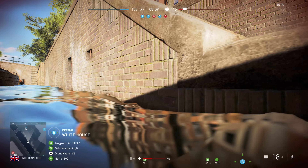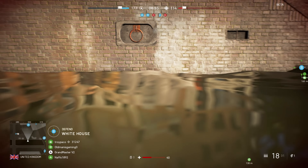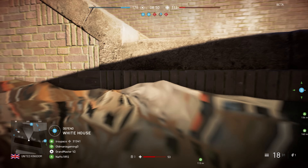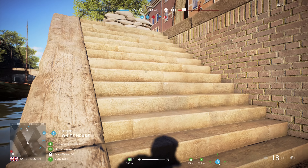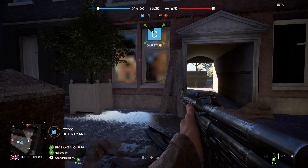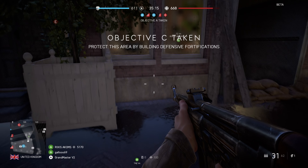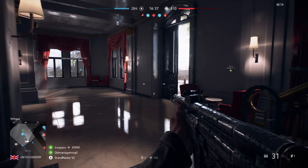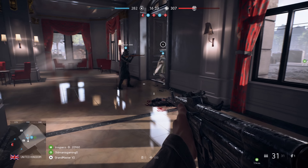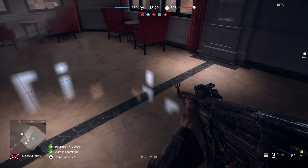Then there are the reflections. Between the glossy marble floors, windows, and even water, pre-rendered cube maps are planted everywhere, but always look basic and inaccurate to the scene. These window reflections just look wrong — it's hard to see it staying for the final product. Again, it's like a placeholder asset is being used until the details of the map are fully locked down and a more accurate cube map can be swapped in. It doesn't have to be 100% perfect, and many games get away with approximations, but it has to be closer than this.